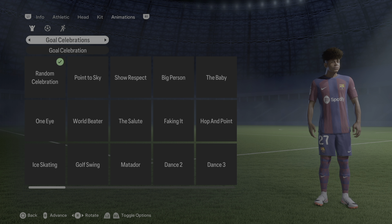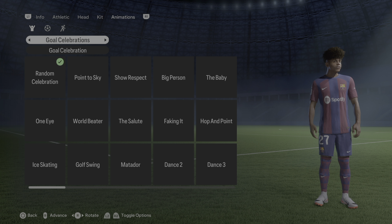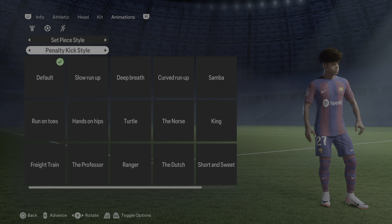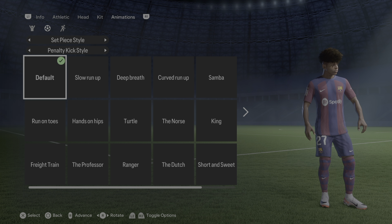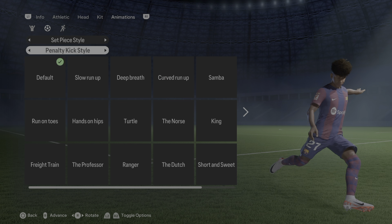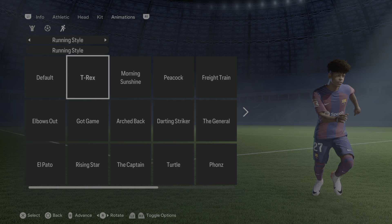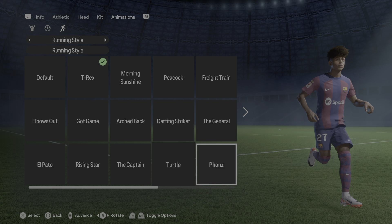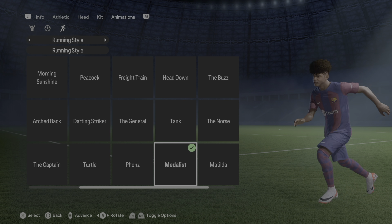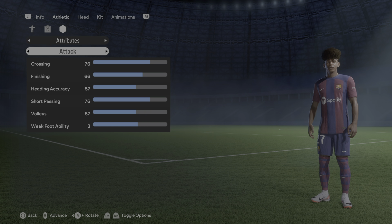Moving on to animations: for goal celebrations I've set that on random, because we haven't really seen him score too many goals yet but he's getting close. On the set piece style I set it on default, and the penalty kick style I also set on default — there are a lot available; if you have a better suggestion let me know. However, I do have a major upgrade on his running style: we went from T-Rex and have now switched over to the Medalist, which is a brand new animation, and that is how he runs. Perfect timing.